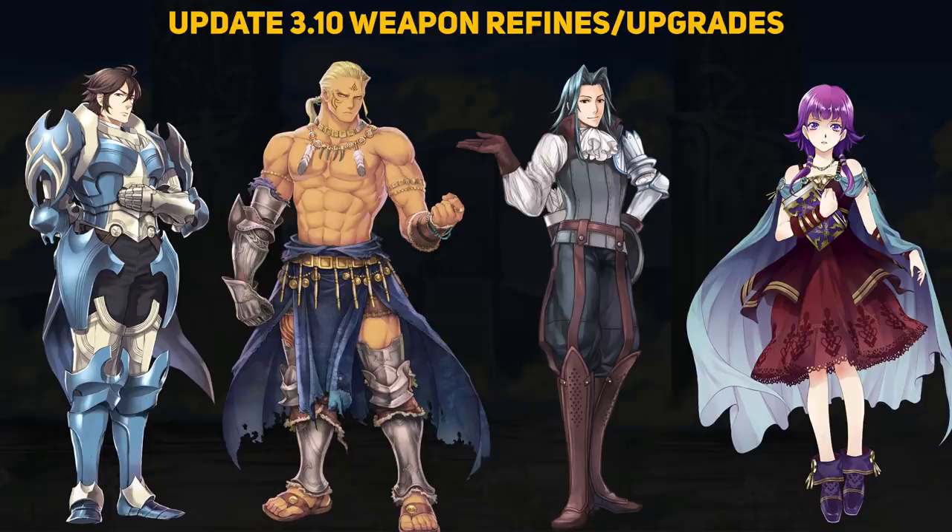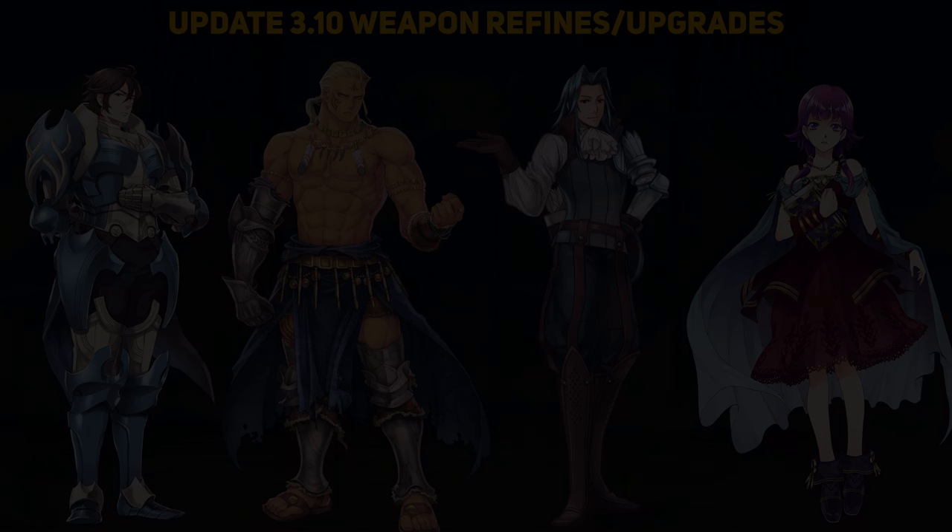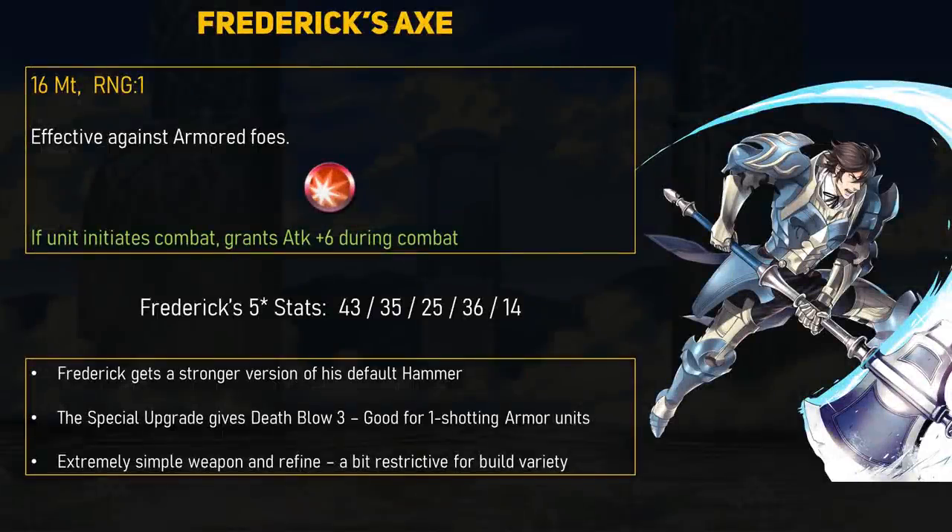We have some interesting selections to discuss, so let's get right into it. First up is Frederick, and he got himself a new shiny axe. Freddy's axe is a 16-might hammer, which isn't a bad thing — more might means he can destroy more armors in one swing. Speaking of damage, if you refine this weapon, then it gains Death Blow 3. If Frederick initiates combat, then he gets another plus 6 attack during combat.